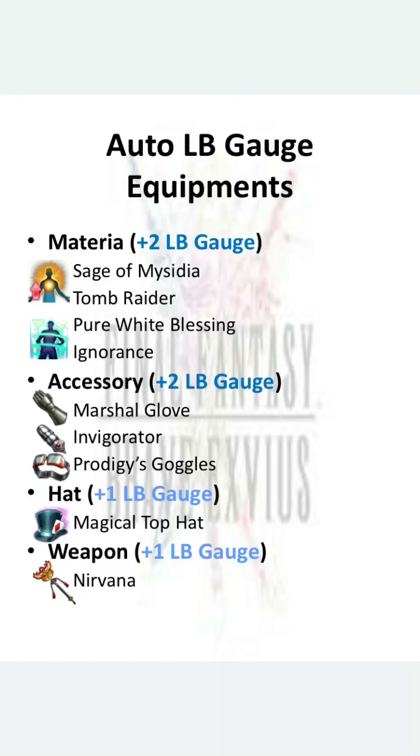Rosa is going to get her 6 star form in the future, and this is one reason to consider whether you should upgrade her right away. If you have all these equipments, you probably don't want to awaken Rosa to 6 star right away, because her LB will then need more than just 14 LB crystals. Right now at max you can only generate 14 LB crystals per turn — something to consider.